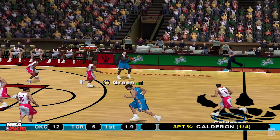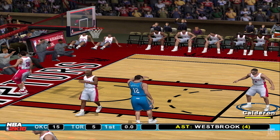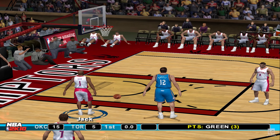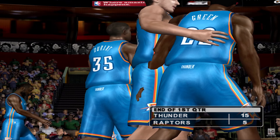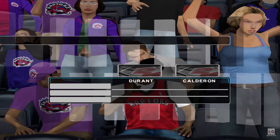To the middle, to Westbrook. Fires it way up court. Kins the shot. Green. We're at the end of one and it's already a double-digit lead. The score: 15 to 5. Clark, what have you noticed so far?